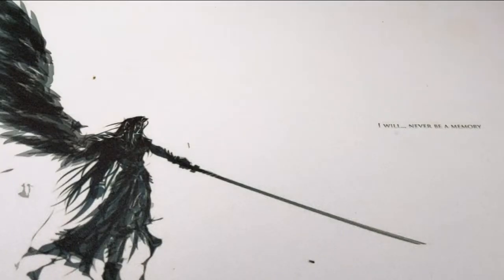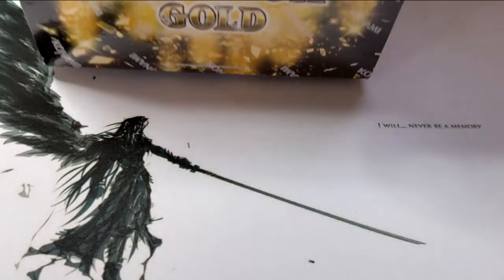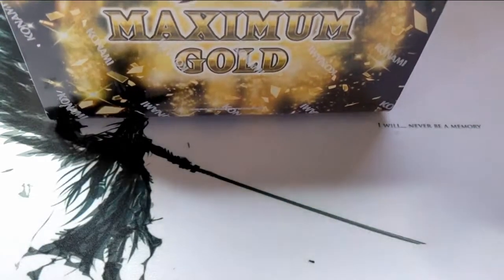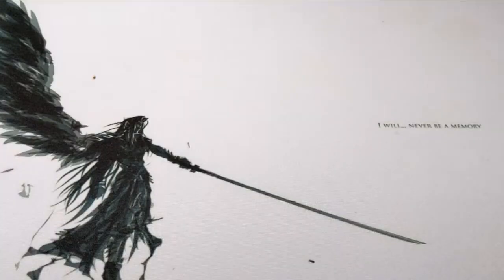What is going on Highlanders? This is Achilles the Highlander Duelist coming to you today with another case opening of Maximum Gold. This is so big I can't even get the entire box in camera. But like always I'm going to separate all these packs out and open them in front of you.